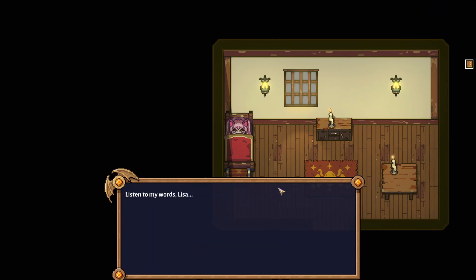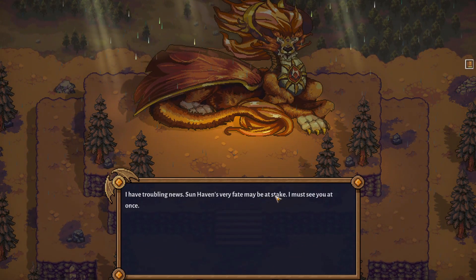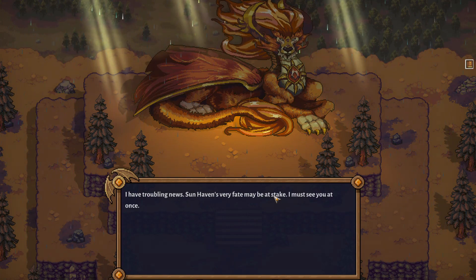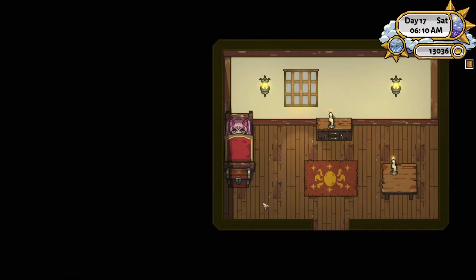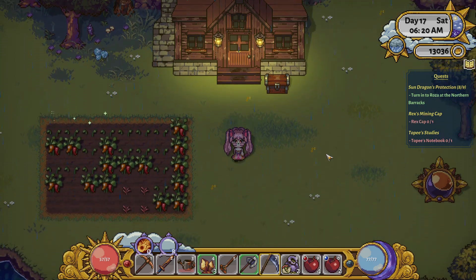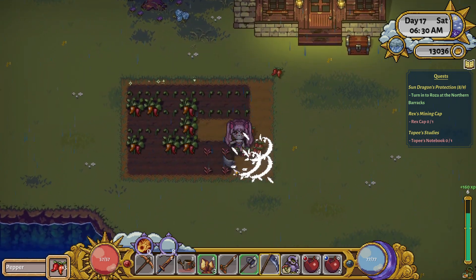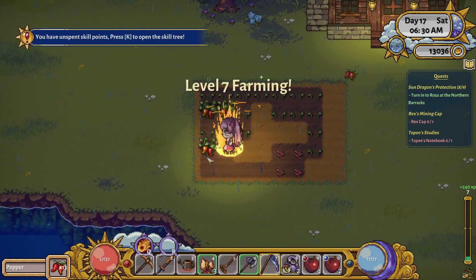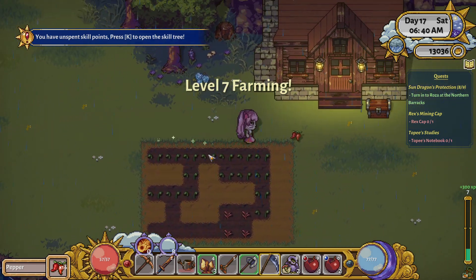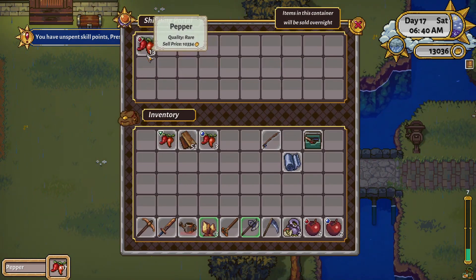Listen to my words, Lisa. I have troubling news — Sunhaven's very fate may be at stake. I must see you at once. Well, I was kind of planning on doing other things today. Some of our quests left us — that's fine, it happens. We'll be with you post haste, Elias. But first, just going to do a bit of admin around the farm.